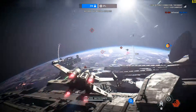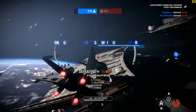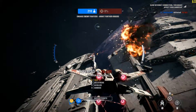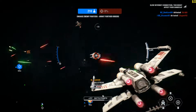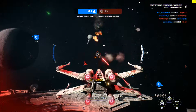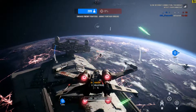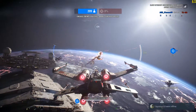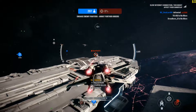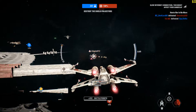The cruisers are down. Scanning for additional defenses. That guy's done! We're reading heavy shielding around the dock. You'll have to take down those generators.